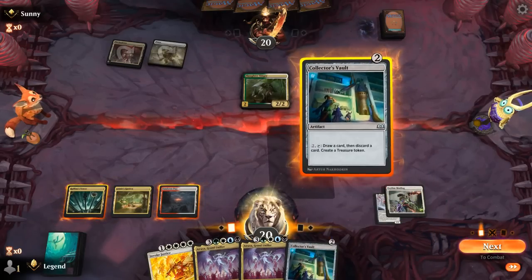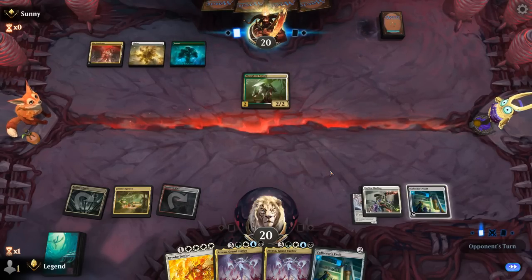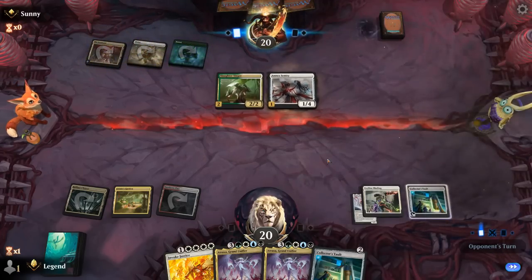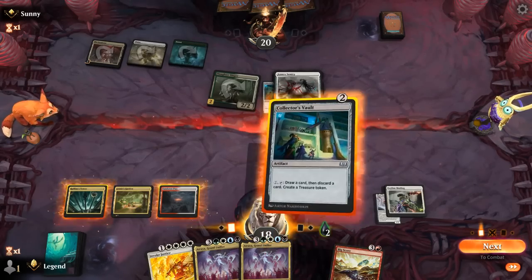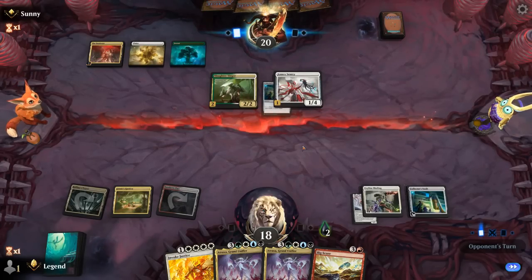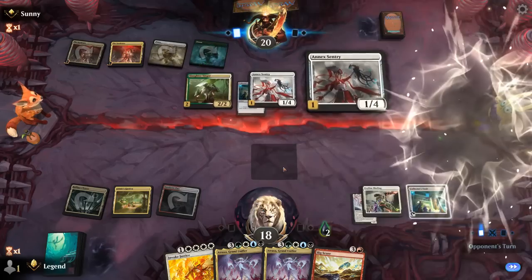But we have a good draw at least. Play Vault, and then it's gonna be turn five Invoke Justice at the earliest. By then we'll have taken probably at least five poison. Opponent's got a Sentry, which can actually exile our Vault — so that's gonna slow us down. Bigscore we cannot cast. It's gonna be another turn before we can potentially invoke, and that's gonna be three more poison in the meantime. Another Sentry. That's brutal. Now we just want an untapped land for Bigscore. Don't need Vault anymore. And we found it. Pass the turn.